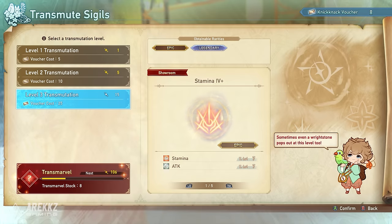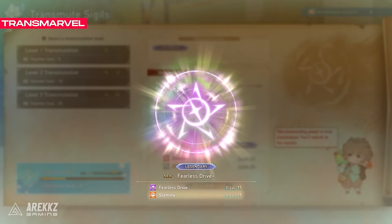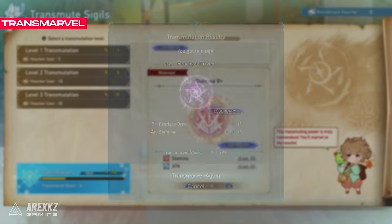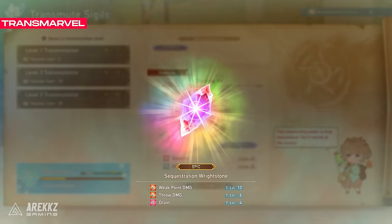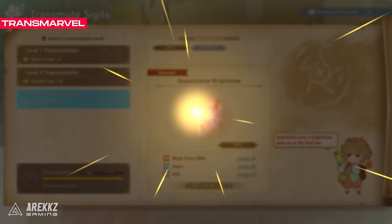After this, when you get into the deep end game — and we're talking the maniac or prowl difficulty level — you will unlock Transmarvel. This will give you a randomly rolled 5-plus sigil, a high end right stone, or a character specific sigil that's maxed out. However, it will require you to do 5 or 6 base transmutes in order to unlock it.